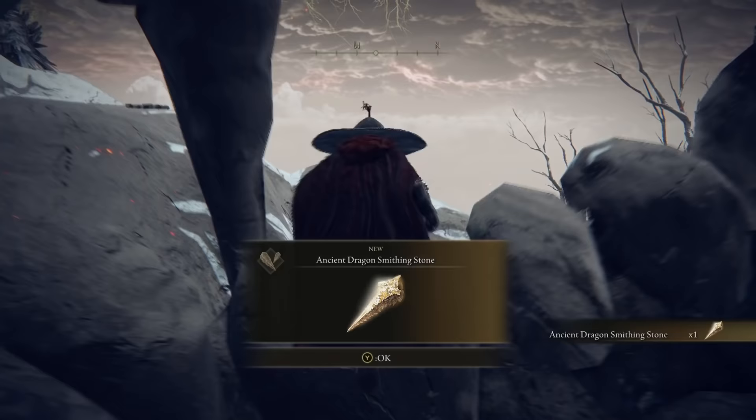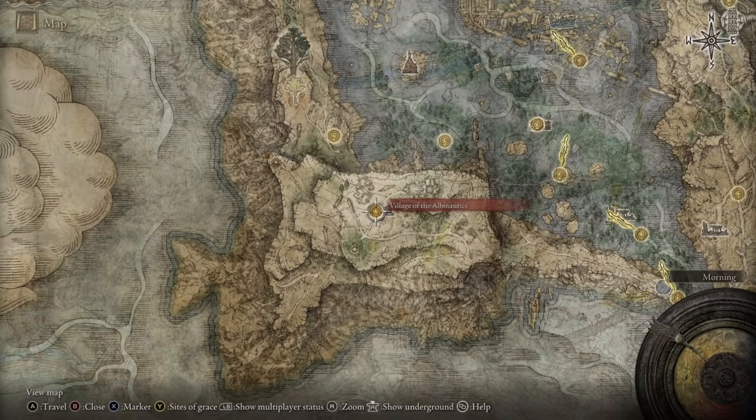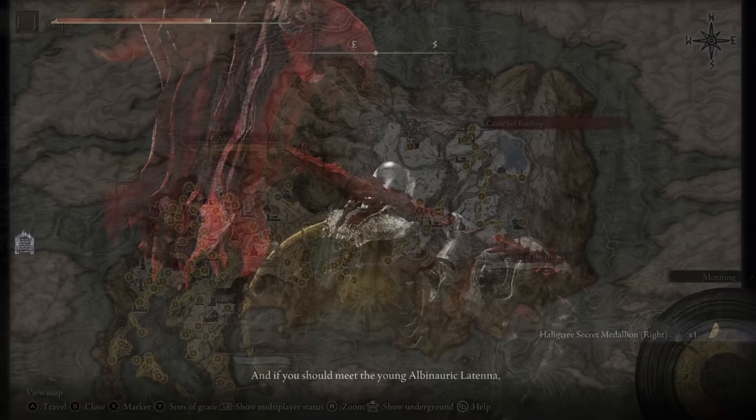For these other two, you will need to unlock the Consecrated Snowfields region, which is done by gathering two parts of a secret medallion that you can do at this point in the game. The first half of this medallion is located in the Village of the Alba Nauriks, a short walk directly east of the main Site of Grace, where you'll find a suspicious pot that is actually a person, and they ask you to hold on to this for later.